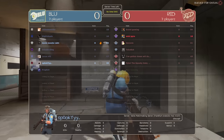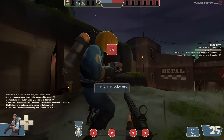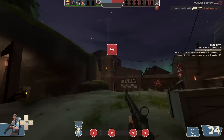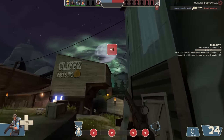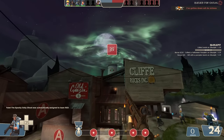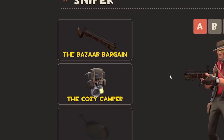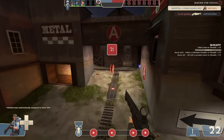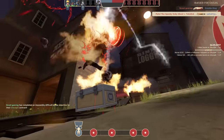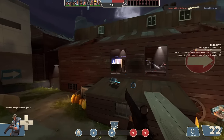I kind of like the aesthetics — there's a huge toxic cloud over that factory or facility. We're apparently in Springfield. The loadout is the Bazaar Bargain, Cozy Camper, and Frying Pan — the ultimate sniper loadout. We're gonna headshot everybody we see. The Bazaar Bargain alone tells you this is something not to mess with: two or three headshots and this gun is already better than a sniper rifle.